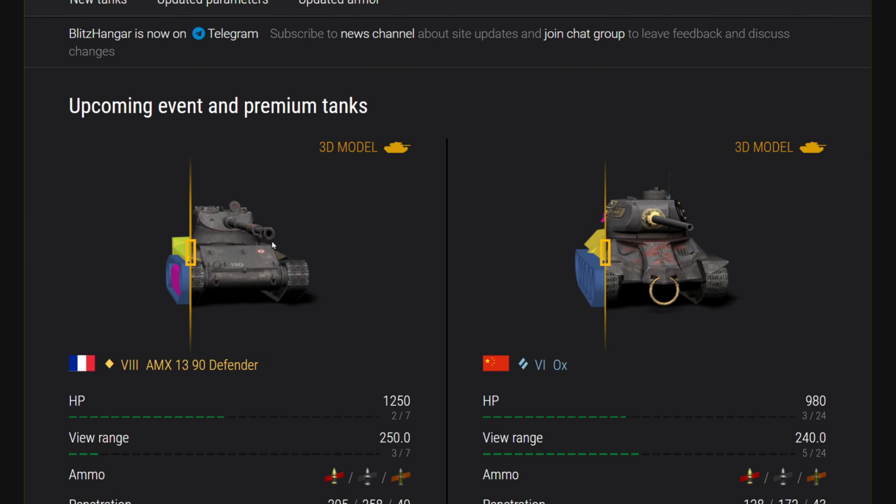Blitzhanger is a great website and resource for looking at different tanks. So the AMX 1390 Defender — I'm thinking this is going to be the Chinese New Year event tank. We first had the IS-3D, then they basically took an IS-3D and added an auto loader to it, gave it a metallic looking camo with an electric looking engine and sounds. Then we had the T-28 Defender, basically the T-28 with another auto loader.